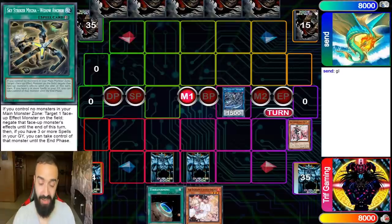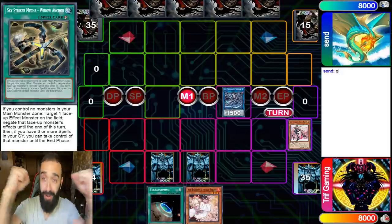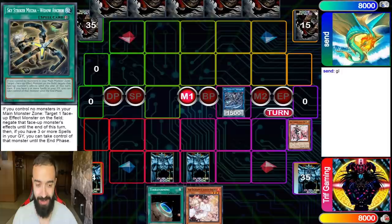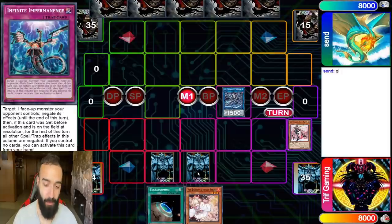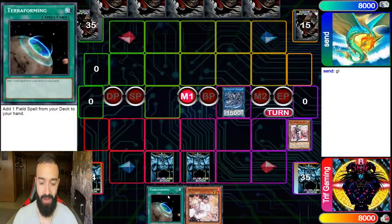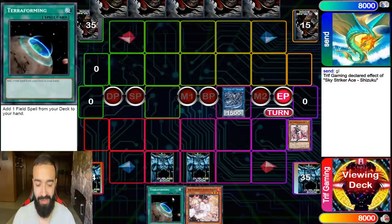It's a habit — I'm a Pendulum player, I click first instantly. I meant to go second, I did not want to go first. So going second here, we had Imperm, Ash, Widow Anchor to stop him, and then Terraforming and Rose were set. I did not want to activate Area Zero here.